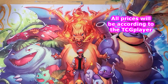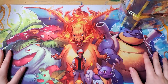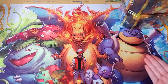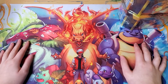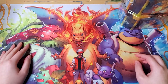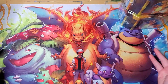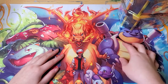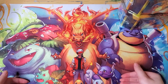Hello and welcome to another pack opening video. As you can see, my mat has finally arrived — I've been waiting for this for quite a while. This is definitely better than using the blankets from previous videos. It has Charizard, the famous Blastoise, Venusaur, and of course their smaller evolutions.